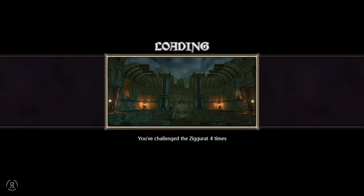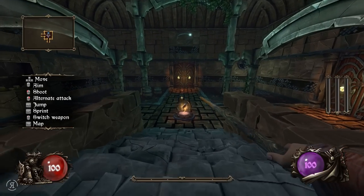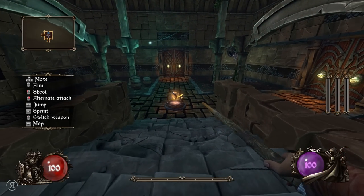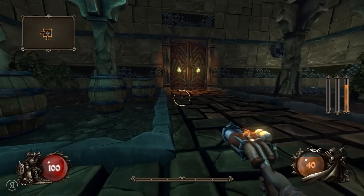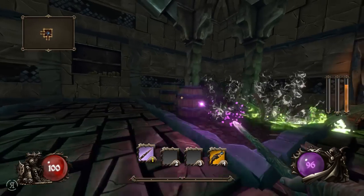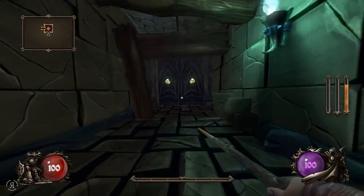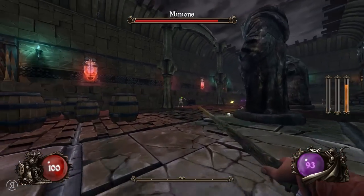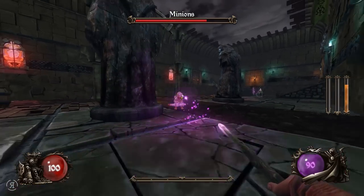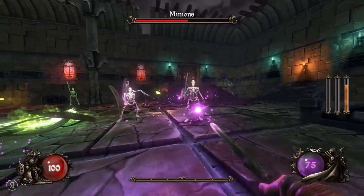We're going to be using the magic wand a lot more often because we have much more powerful attacks with it. It actually looks a little different too. What is this - a magma rifle? That's new. Let's open up these barrels to start and make our way onward. We need to be careful about these - actually never mind, the skeletons die incredibly quickly thanks to our incredible magic wand.